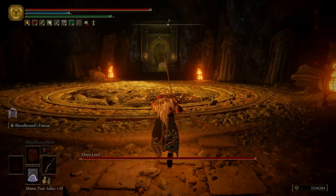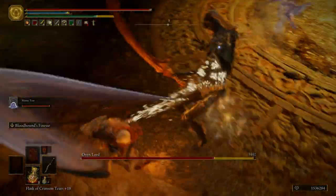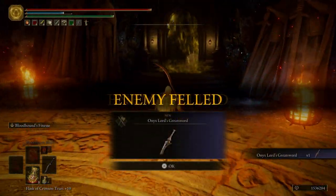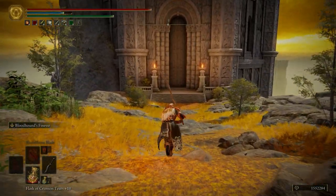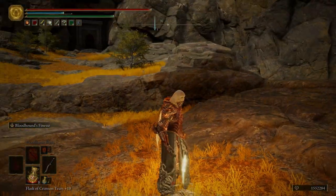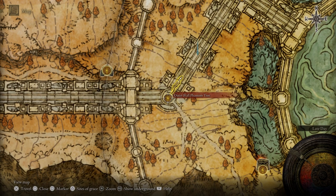As soon as we drop down right here, we're going to be fighting the Onyx Lord — super easy boss fight. For killing him, you get the Onyx Lord's Greatsword. Then we can come out here and we see a divine tower. We can't go into this divine tower yet because we have not killed the main boss in the Volcano Manor, which is Rykard. But we can light this grace so that when we do kill him, we can come back here and get his great rune.